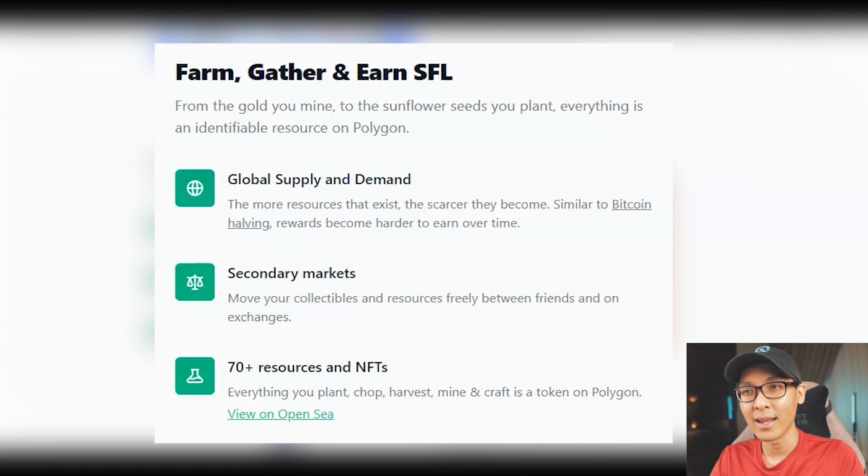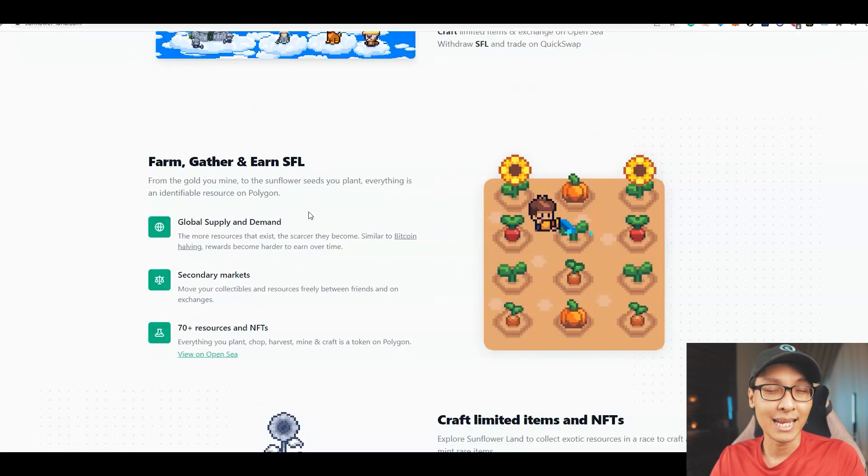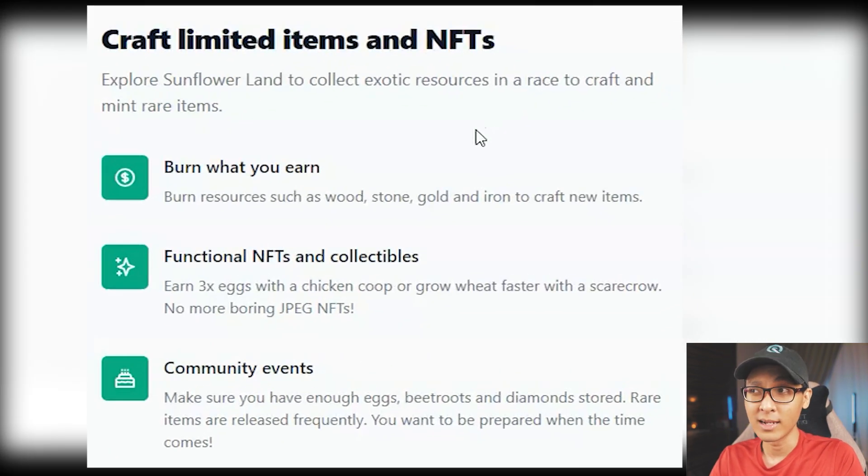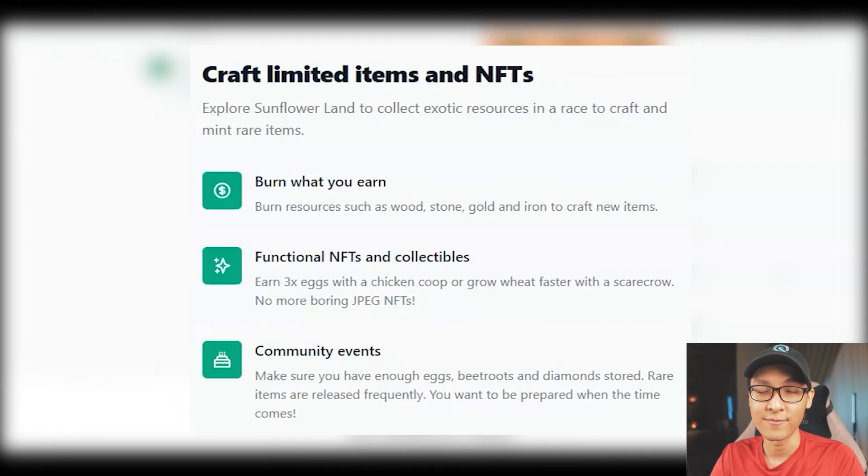So what can you do in this game? You can farm, gather, and earn SFL — I'll show you the gameplay later on. They can also craft unlimited items and NFTs, and these NFTs have functions by themselves. For example, you can produce three times the eggs or grow your wheat much faster.